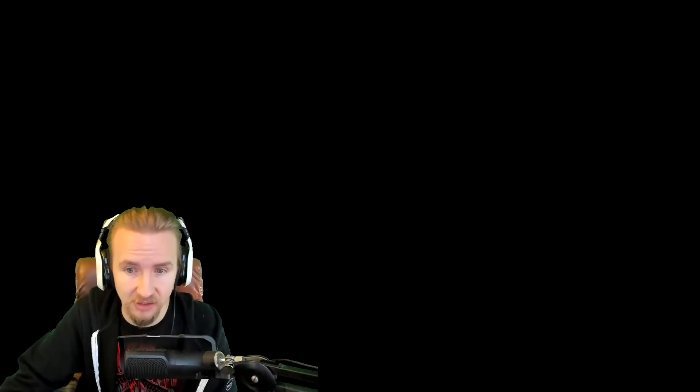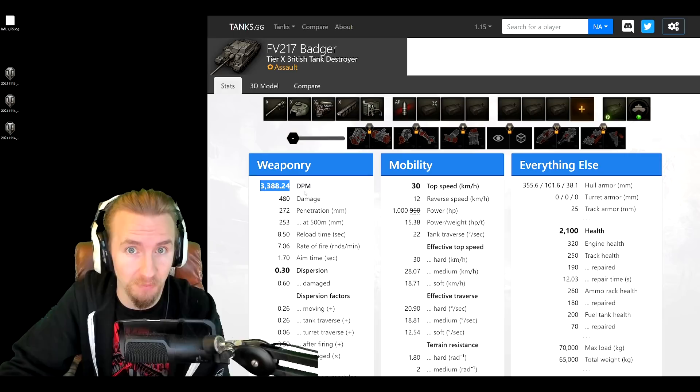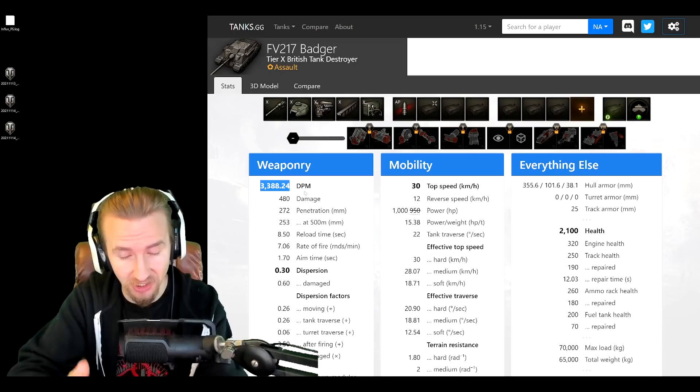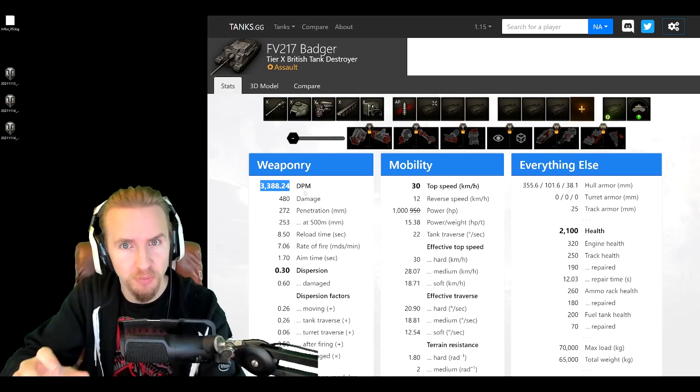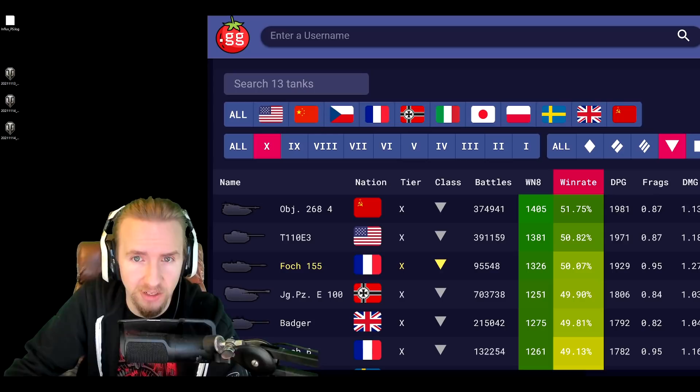Today's video is not going to be for the beginner — it is going to be for the expert. When you think about the Badger, the first thing that comes to mind is the highest damage per minute in the game. You can use that to simply destroy multiple vehicles in very short succession. The issue with the Badger is trying to configure it to enable that DPM while finding the right balance between aggression and conservative play.